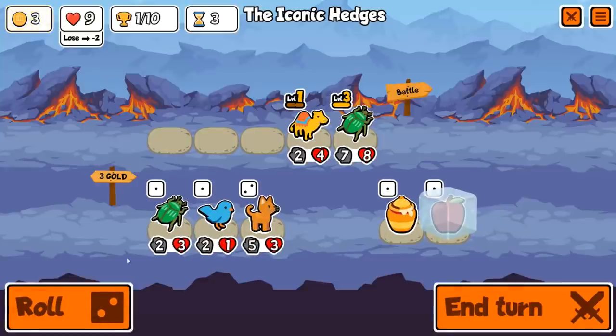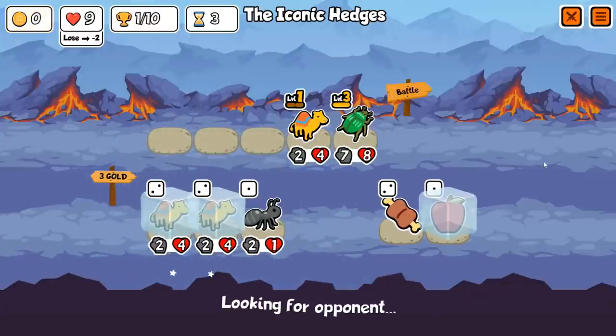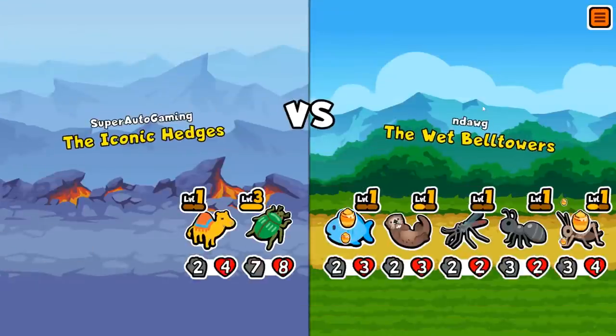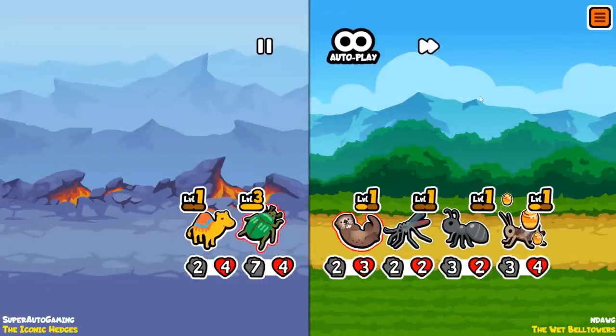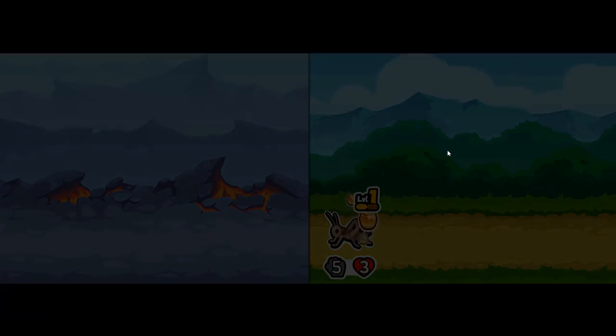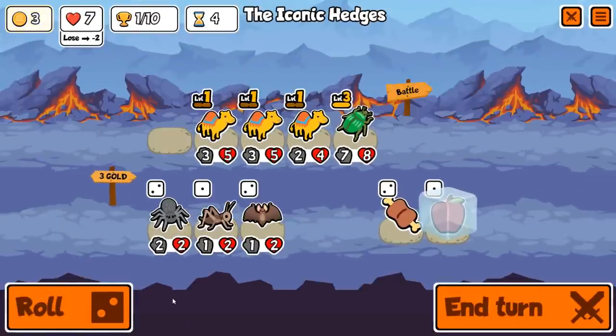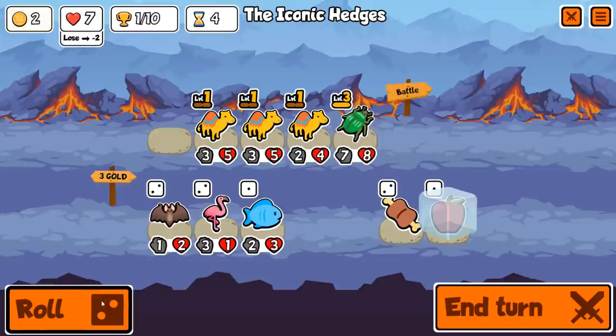Now we can spend our whole turn looking for more dromedaries, which is exactly what we do. We at least find one, we definitely don't want another beetle, and boom — two more right there. That's absolutely perfect. We get three dromedaries and a level 3 beetle for turn 4. We're going to fully greed out.